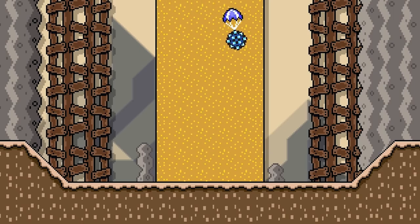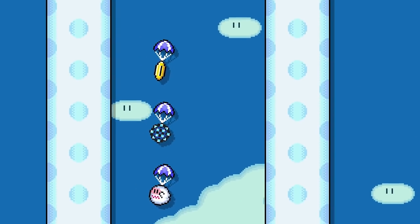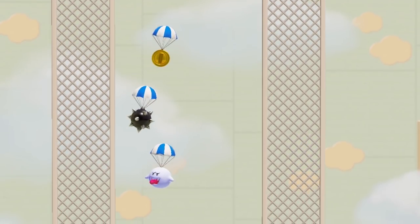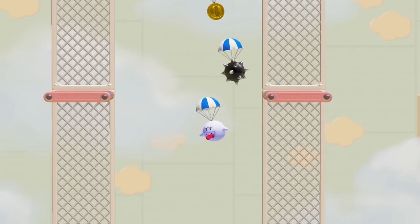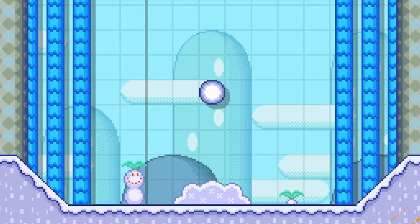A Parachuting Spike Ball descends slowly toward the bottom of the screen, rolling either left or right depending on the conditions of how it was spawned. A Parachuting Spike Ball in the Super Mario 3D World game style is the only object in the game so far to have a unique parachuting pattern, swaying to the left and right as it descends. Who knows why this is a thing or how it could be used, but it's worth pointing out. A Spike Ball in the Snow theme becomes a Snow Ball.